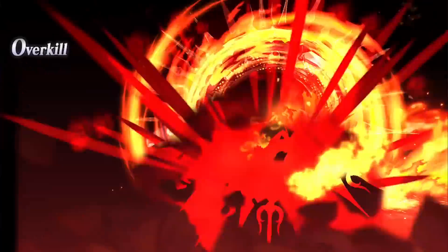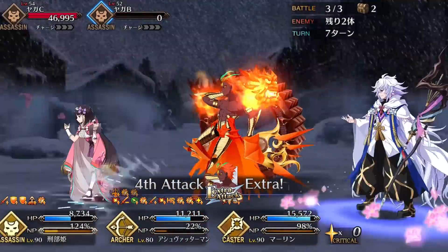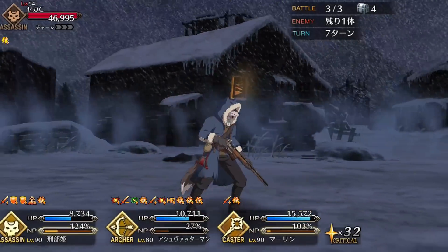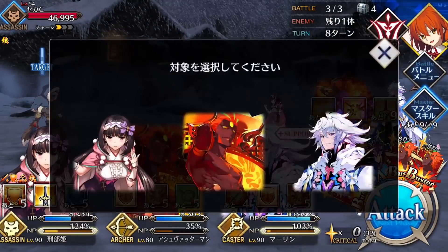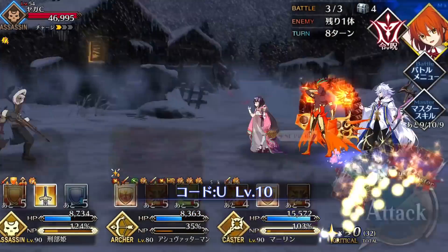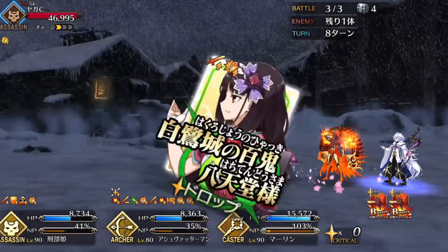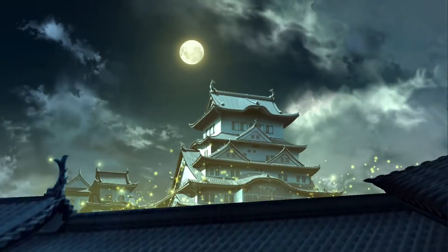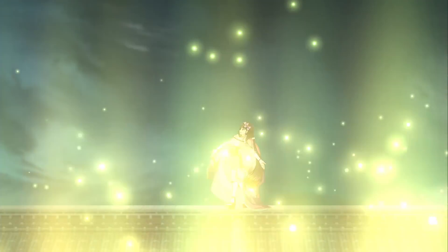Where Ash is lacking though is consistency, and that can be a major issue. Because he has so many different mechanics tied to his skills, Ash is going to require a lot of micromanaging on his buffs, as well as some good card RNG to maximize his damage. There are going to be times where Ash is able to out-damage most 5 stars because he's able to stack a 60% defense down and hit the enemy with his Noble Phantasm at 100 HP. And then there are other times where he'll be hitting much lighter because you don't have enough Quick or Buster cards in your hand to stack enough debuffs. This awkwardness, combined with his inconsistent NP gain and minimal utility, can make him difficult to use.